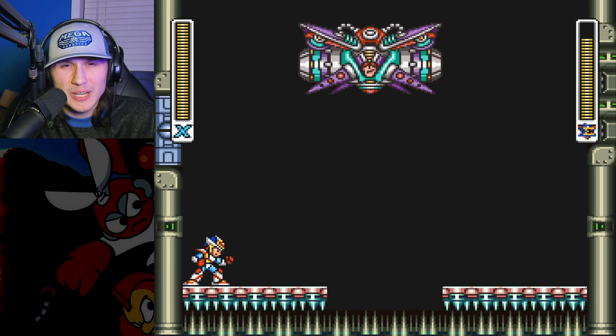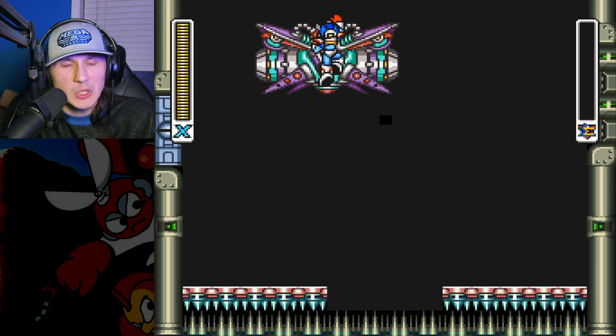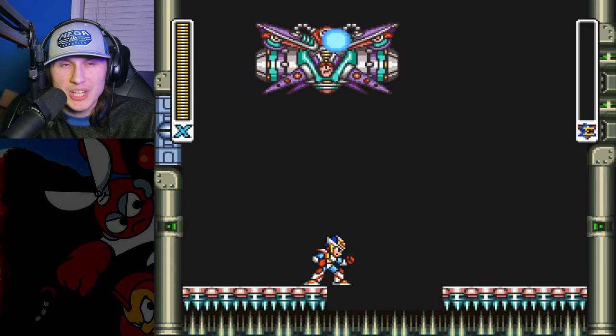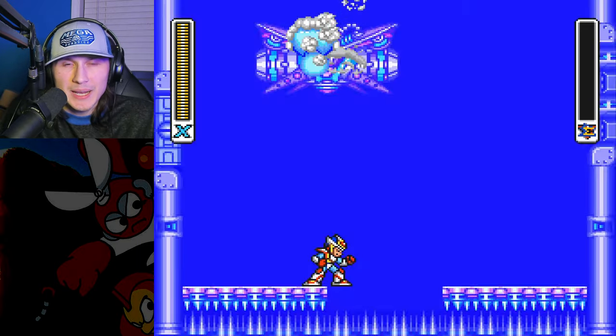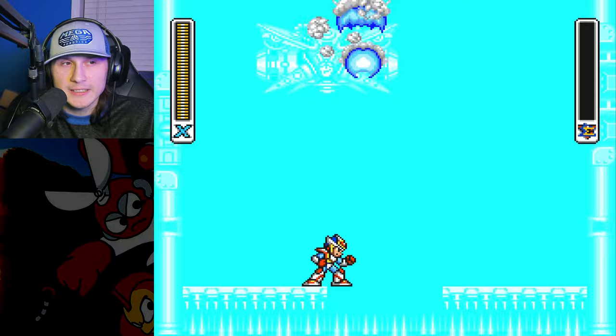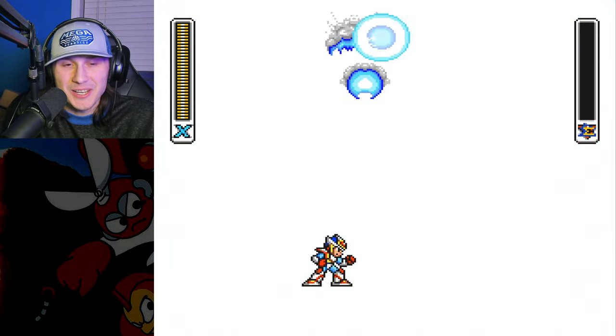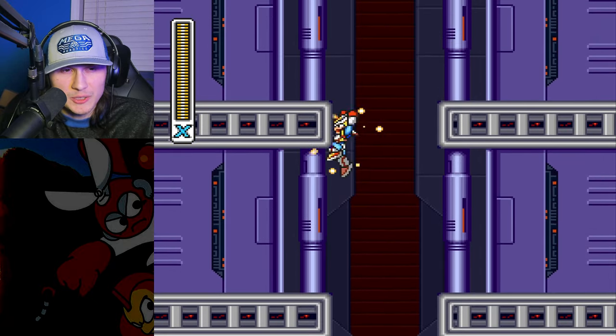Now we have the Shoryuken, and the stage is almost over even though it's so long — still very fast. Now it's time to fight Agile's strange second form that was clearly built to be killed by the Shoryuken. I'm not sure why else Agile would change forms like that other than to say 'Hey Mega Man, you know that Shoryuken you just got? Kill me with that.' Good fight.